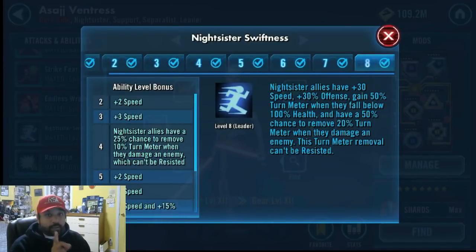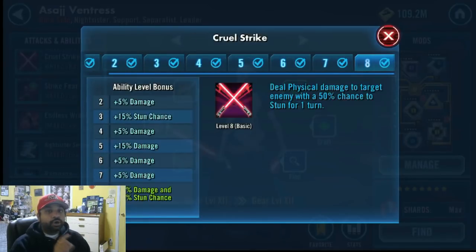The reason I wanted a fast Asajj is because of her basic. Her basic has a chance to stun, and this stun becomes really critical because it really prevents a lot of the different abilities from being used by the Padme team — which is Padme, Jedi Knight Anakin, Mon Calamari, and General Kenobi. When you can get these stuns off — and of course there's a little RNG, it's a 50% chance to hit the stun, plus you're going against the potency-tenacity aspect — if you can get these stuns to land, then you are in good shape.